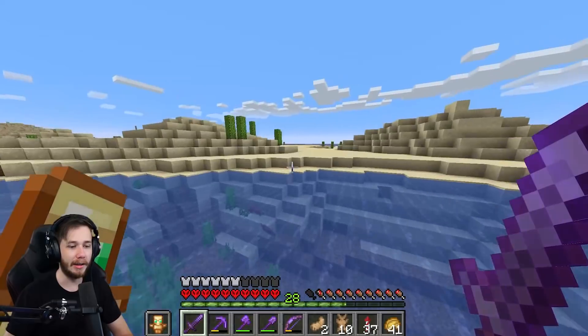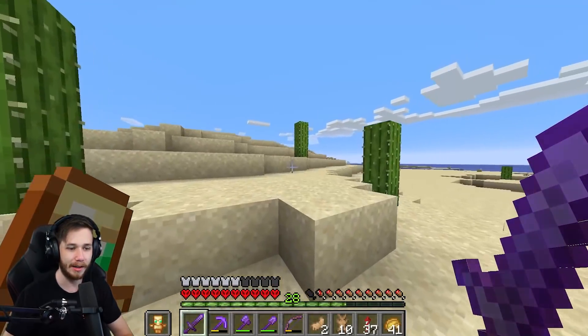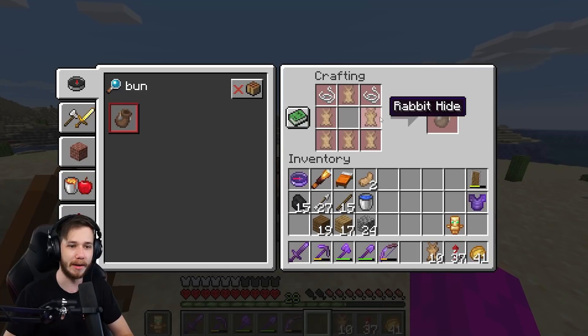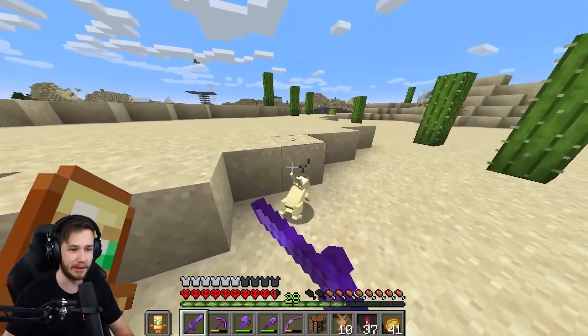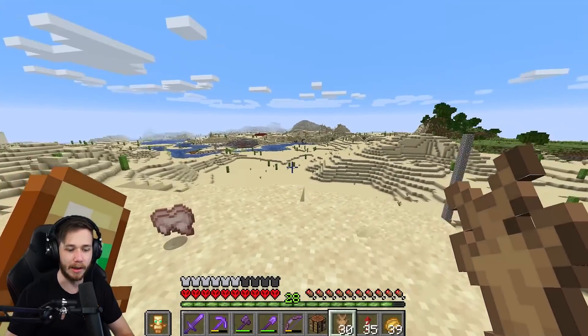I forgot how hard this is - oh, I got a foot! You don't get those that often actually. To do this I think you need a lot of hides. How many hides is it? Bundle: one, two, three, four, five, six - so you need six rabbit hide and then two string. That's not too bad actually, it's just gonna be time consuming.